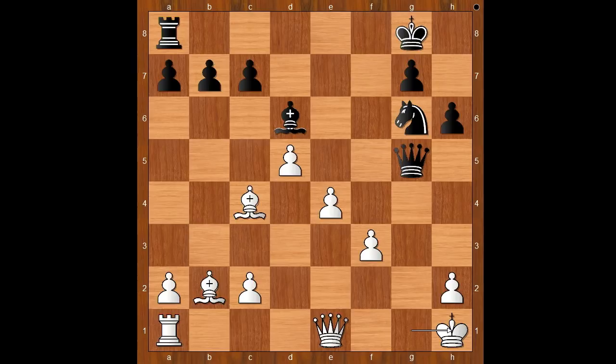It is black to move. I always ask my students: which one of your pieces is not taking part in the game, and can you find the best square for that piece? The rook on a8 should be involved in the game.